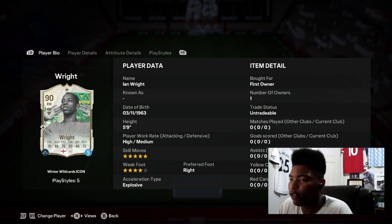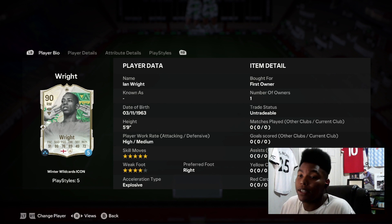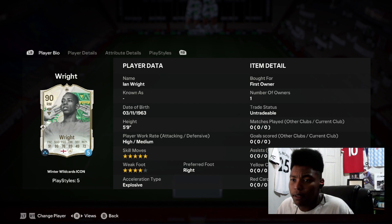The SBC is coming in at around 600,000 coins flat — a little bit on the pricey side for somebody like Ian Wright. Obviously people think he's trash, but he was a very very good footballer in his time — obviously a big Arsenal legend. I'm bigging him up, he was a good player — not that I watched him in his prime, because I didn't.